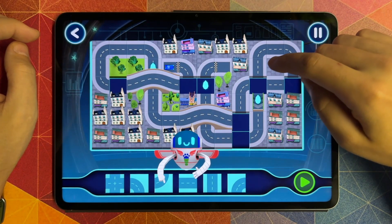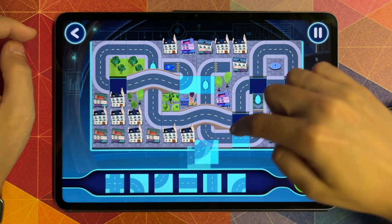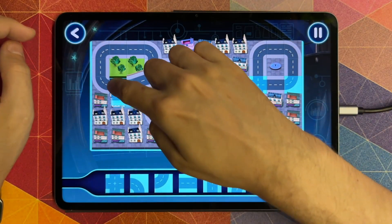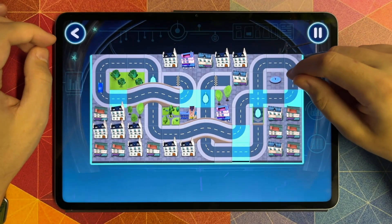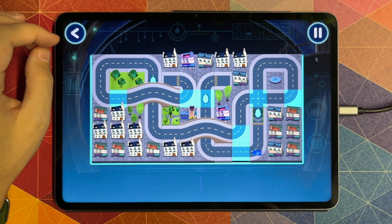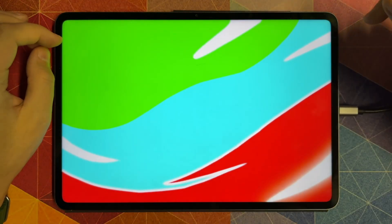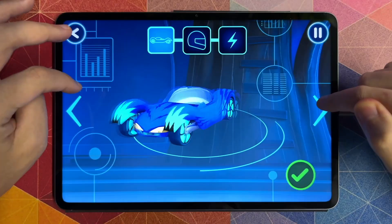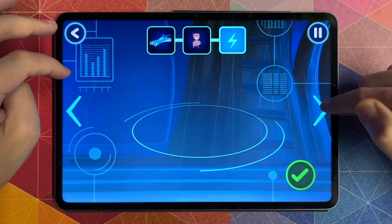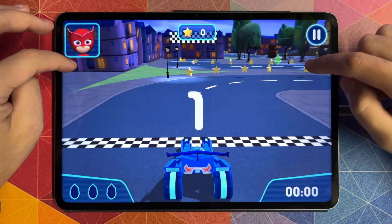Drag the piece to place it. Good job. Nice work. Tap this button, let's test this track. Great, your track works. We can try out our track — we need to choose a vehicle. Great, who would you like to drive the vehicle? How would you like to power up your vehicle? Now, time to try out your track. Go!